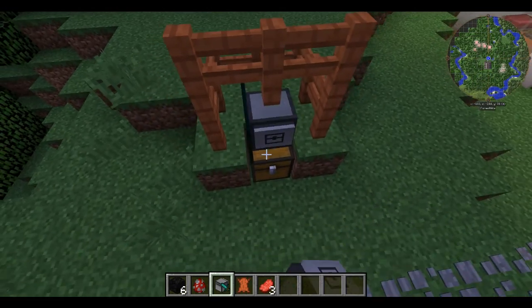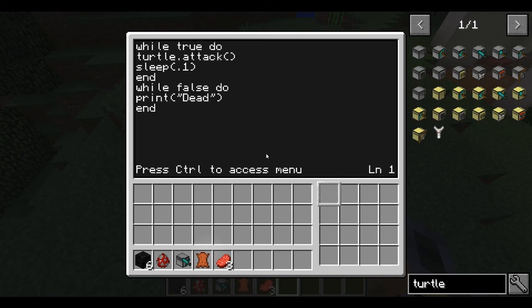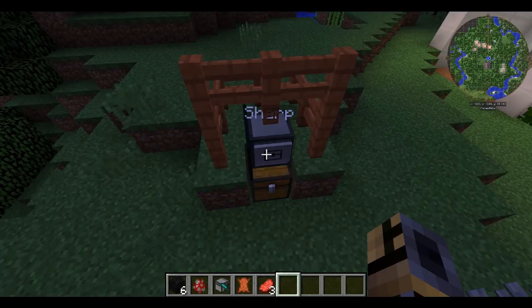Let's look at the code — attack a lot. I was messing around with whether it could detect something, like while false or while nothing's there do anything, but it doesn't make a difference. So that's the melee turtle.